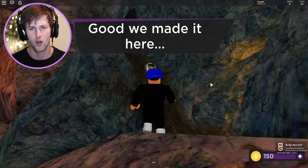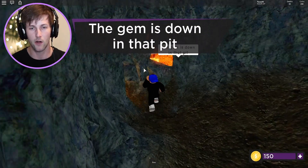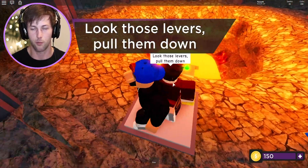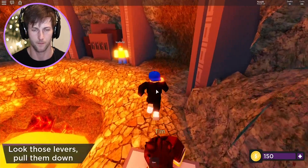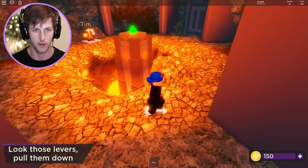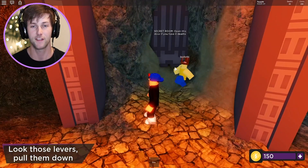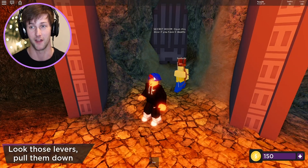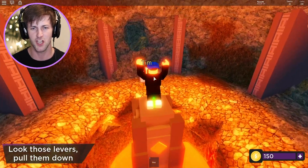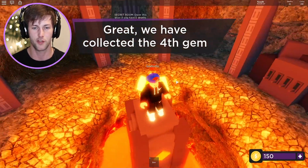Where's that kid? Wait — what is this? I found something! 'The gem is down in that pit.' This ice cream sandwich guy is so lucky. Look — there are levers! Pull them down. I've got Robux on deck, but I got you. 'You didn't have to do the obby — secret room! Open this door if you have zero deaths.' I have 15 deaths! Please tell me you have zero deaths. Wait — is this the gem? 'Yes! We have collected the fourth gem!'